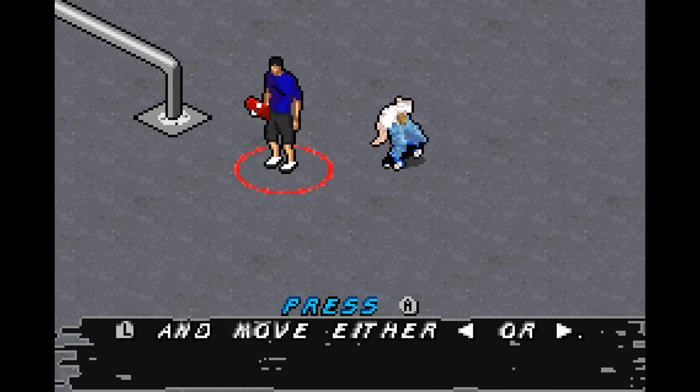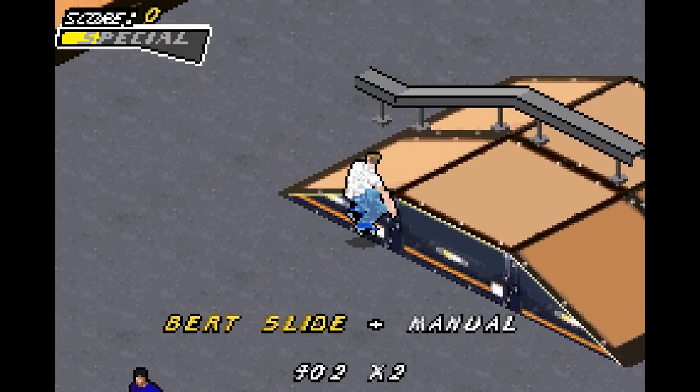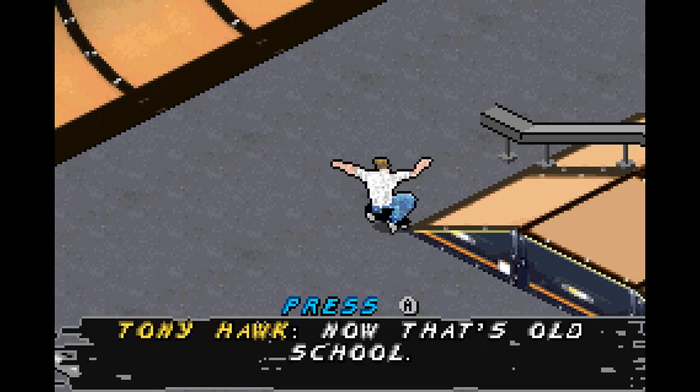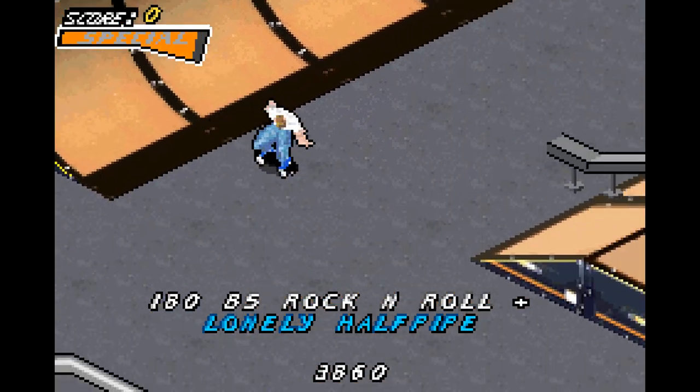Here we go, the Burt Slide. Manual, hold L, and then press left or right. There you go, it's a Burt Slide. And because of that, you can just do that over and over again during a combo and you would get a shit ton out of it.